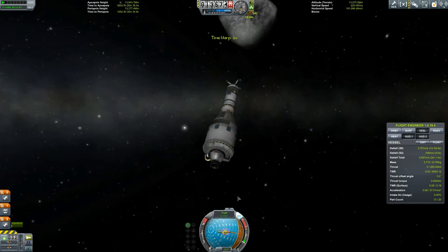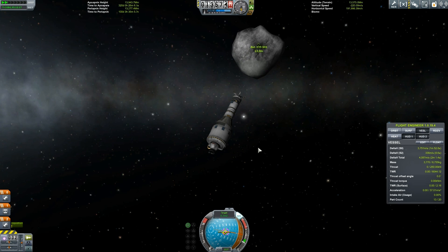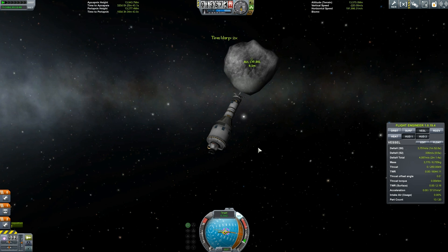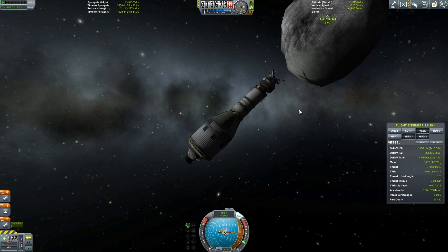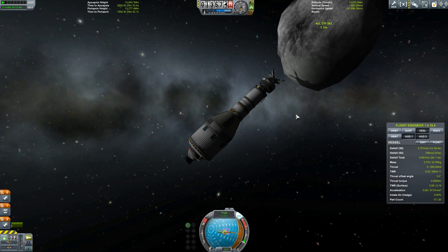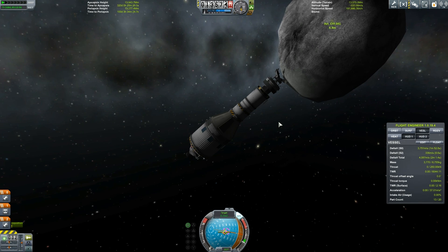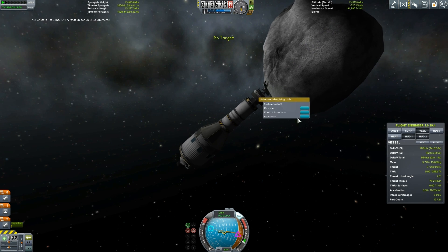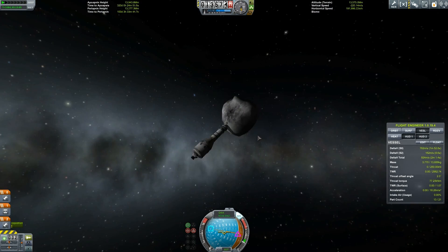I spent a long time away from Kerbal Space Program from around version 0.22 to its full release, so I never did the grabbing-the-asteroid mission. Now it's been incorporated into the contracts and I thought, yeah, this is cool, let's do it. I didn't quite know how the arm worked — is there any way to fire it out and grab? I thought maybe you dragged it behind you. The best I could do was try and get as close as possible. And I grabbed it! And then I'm like — oh, how the hell do I turn this thing?